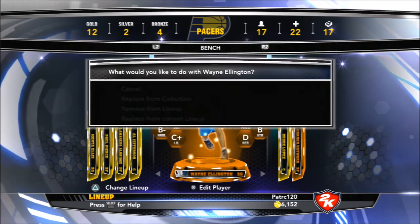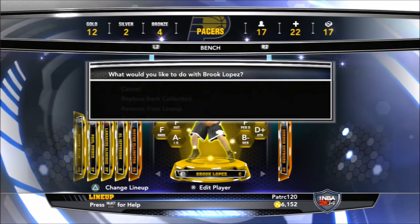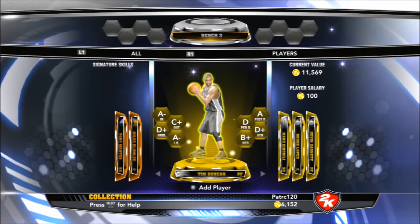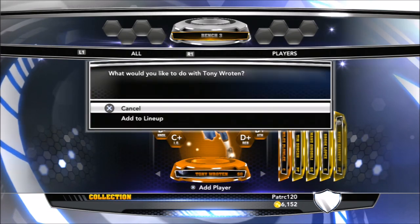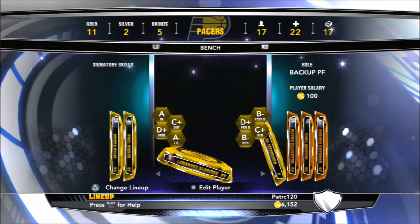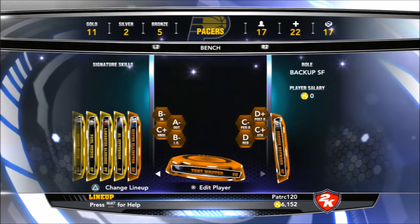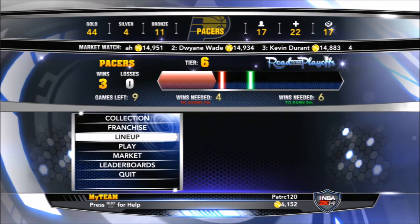I want these bronze players so I don't have to pay their salaries. I like him there. Go ahead and remove Brook Lopez because I don't need two backup centers. I'm going to put in a bronze player right here so I don't have to pay anything. Alright guys, thanks for watching. If I get some more VC I'll do some more openings. I don't have perfect players but I want a little bit better. Go ahead and like, subscribe, and play me if you think you can beat me. Thanks guys.